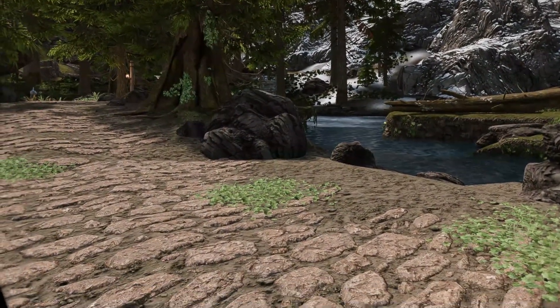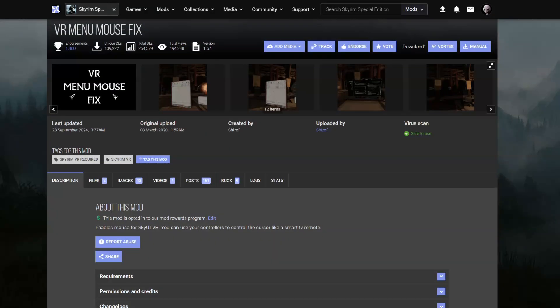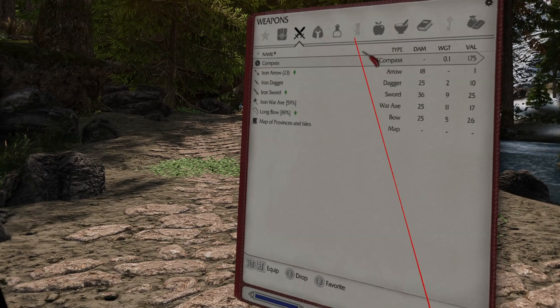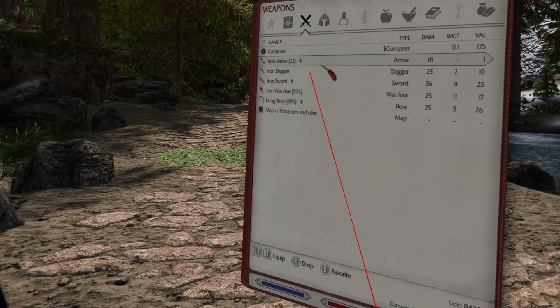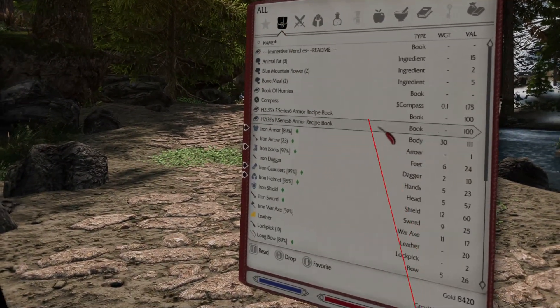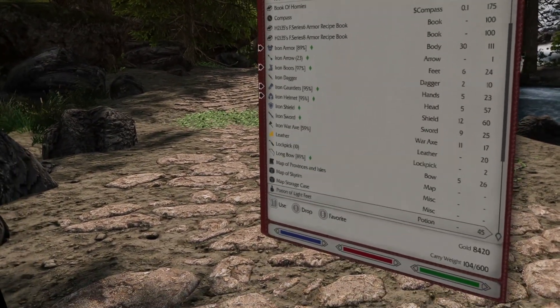First of all, for anyone that doesn't know about this mod, I'll explain what it does. VR Menu Mouse Fix shows the hidden mouse cursor in some menus. It also allows using your controllers to move the mouse in those menus and allows clicking or activating other functions while options are hovered.